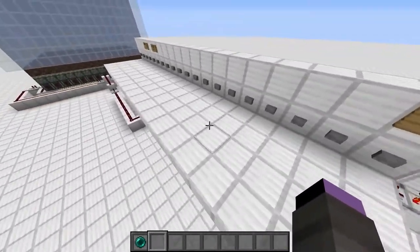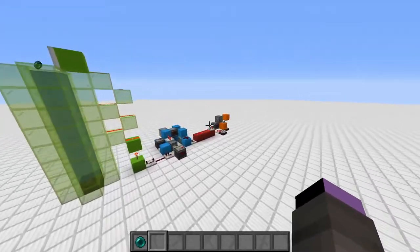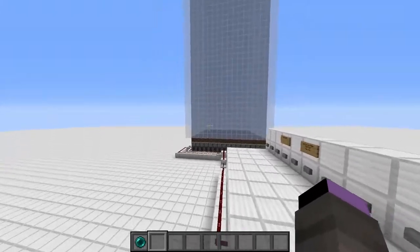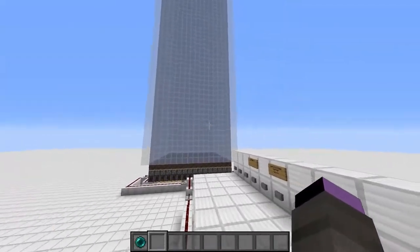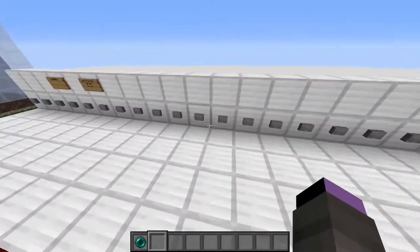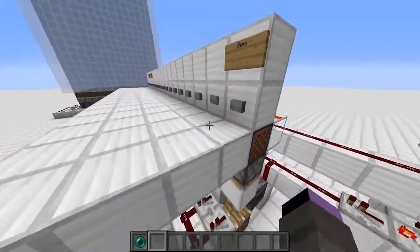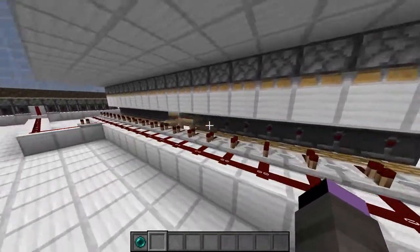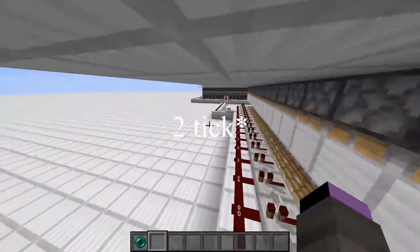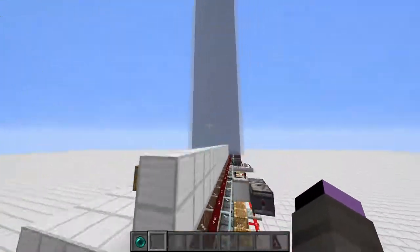So this encoder, in order to select which of these hard-coded nodes to travel to, needs to activate the stasis chamber on a specific tick out of every 20 ticks. Each of these buttons correspond to one of the different ticks. As you can see, it pushes down and then these observers get all activated one tick apart from each other, which sends a one-tick pulse through on the correct timing and activates the transmitter.